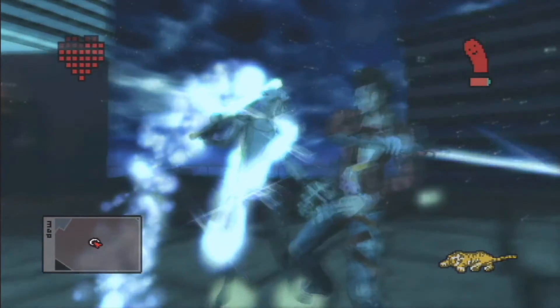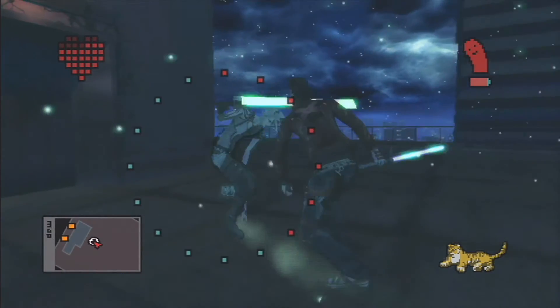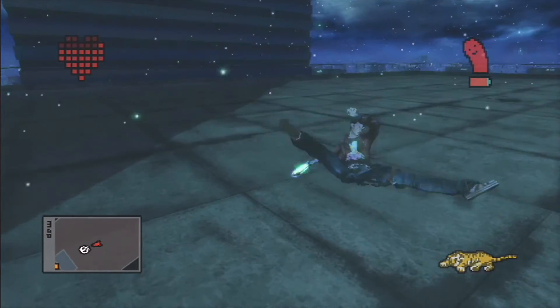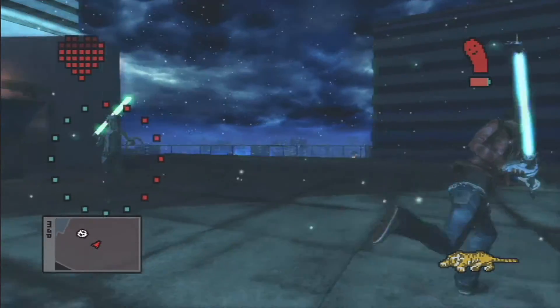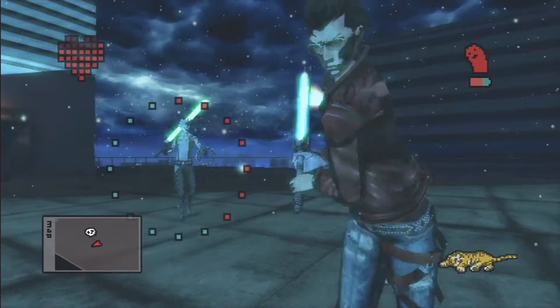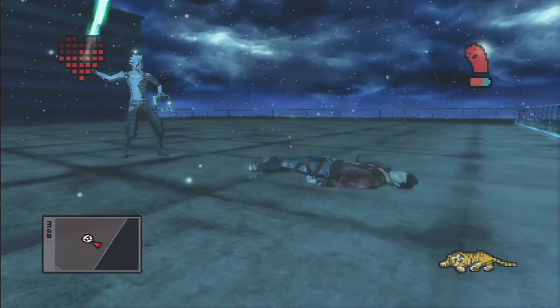The combat itself is fairly similar to the first game with the basic swings from the A button. By tilting the Wiimote up and down you can switch between a heavy and light attack, but if you shake the Wiimote Travis will lunge towards the enemy you've got currently targeted, and overall the combat just feels more responsive this time round. Travis doesn't seem to freak out over the position of the Wiimote and hits don't feel delayed either.